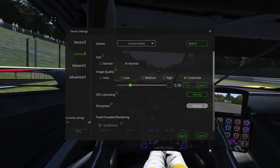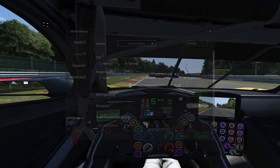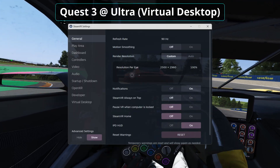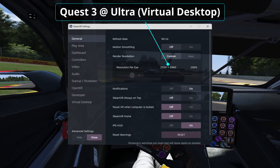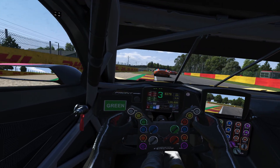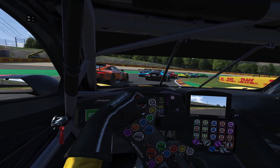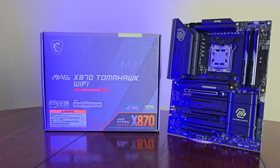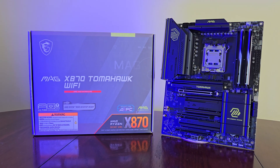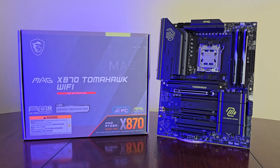I'm running the Pimax Crystal at a very modest 0.58 resolution in the Play software — a per-eye resolution of 2500 by 2960. That is the same resolution as using a Quest 3 with Virtual Desktop at the ultra preset, working out to about 15 million pixels. The graphic settings are very similar to what I've used previously. Because we're focused on the GPU, I'm using my fastest CPU, the 9800X3D on an MSI X870 board.